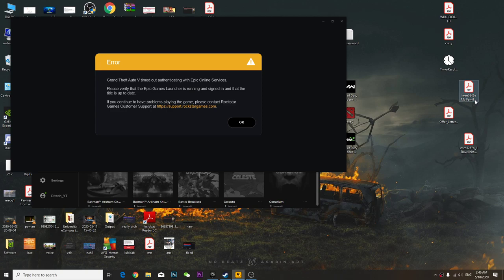Hey guys, so if you have this kind of error where Grand Theft Auto 5 times out authenticating with Epic Online Services, and it says please verify that the Epic Games Launcher is running and signed in and that the title is up to date — here's how you fix this kind of problem.